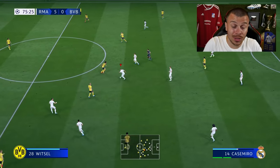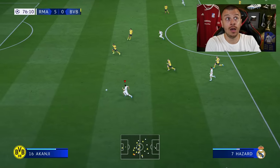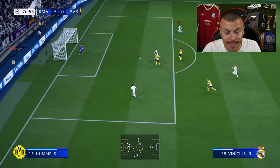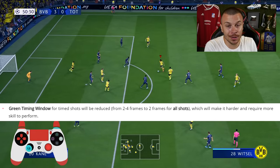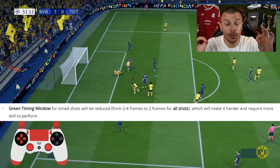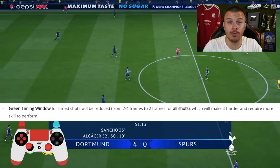I'm pretty sure that most of you find it difficult to hit green in FIFA 20 compared to FIFA 19, and the reason is very simple. According to EA Sports, the green timing window for timed shots will be reduced from 2-4 frames to 2 frames for all shots, which will make it harder and require more skill to perform the shot.